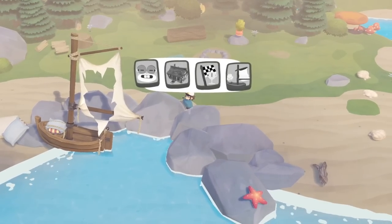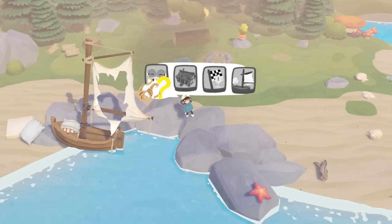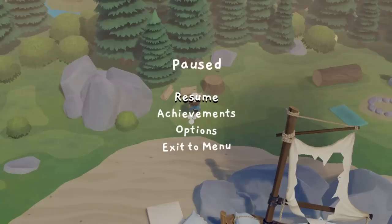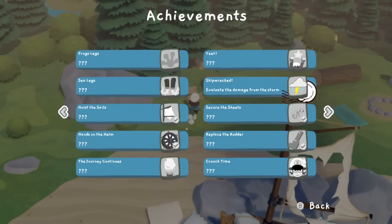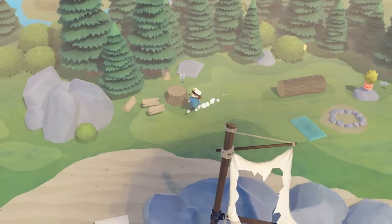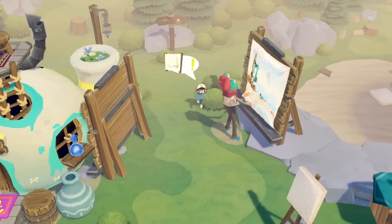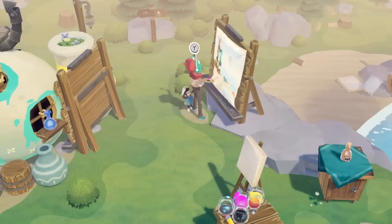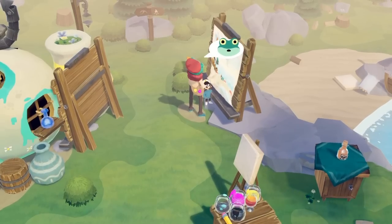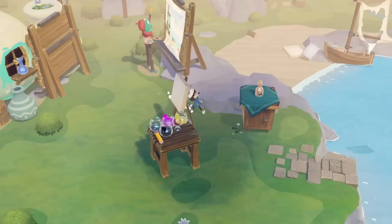I don't know if our character gets hungry at all. Whoa, whoa, whoa — what was that? I don't know. Yo, what is all this? It's all grayed out, so I can't really do anything with it. That's what I'm trying to figure out — what exactly do we do? It's interesting that it feels more like a puzzle game than anything else. Whoa, that's a huge painting.